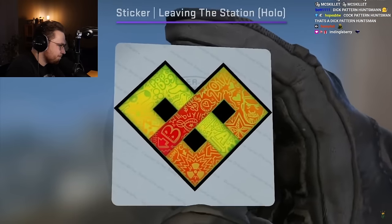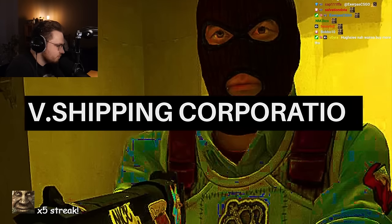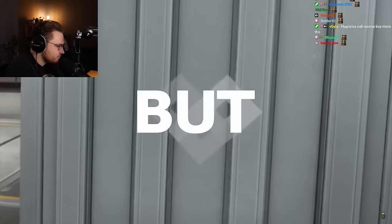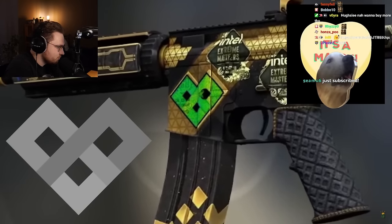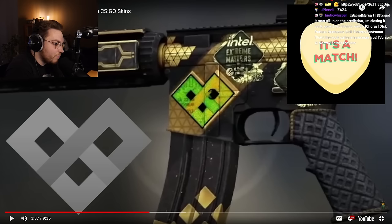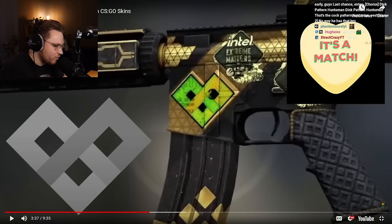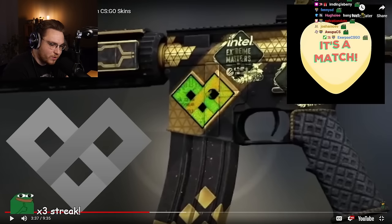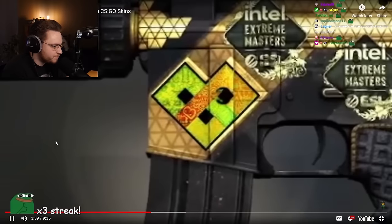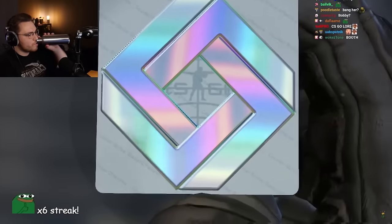This cracked Opal Tech-9 holds a similar shape. M4A4 skin Tick, and the sticker Leaving the Station Holo, is a match made in heaven. The symbol is from CS:GO itself, representing the V Shipping Corporation — you might have seen it on Nuke. Both artworks use the same symbol and placement, and the M4 matches with the one sticker spot. Everything Jesus made a banger of a video on the lore of that.